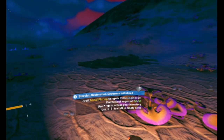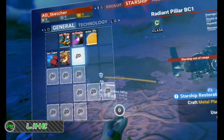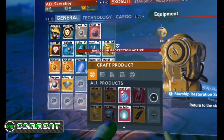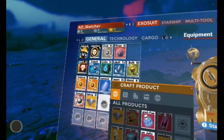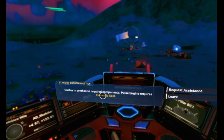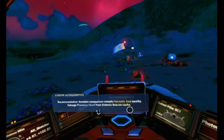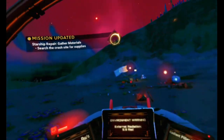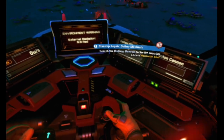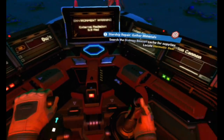Craft metal plating to repair pulse engines - so I need ferrite dust. Wait, don't I have that? I got ferrite dust! Okay, that's one of them. Now it's just chromatic metal - chromatic orb, whatever it was. Back to the starship, I need more instructions. Pulse engine requires hermetic seal - request assistance. Hermetic seal nearby - salvage planetary chart from distress beacon cache. Cool, I'm on it! We get to fly with the actual Move controllers on PS4 to fly properly - oh that's so cool.